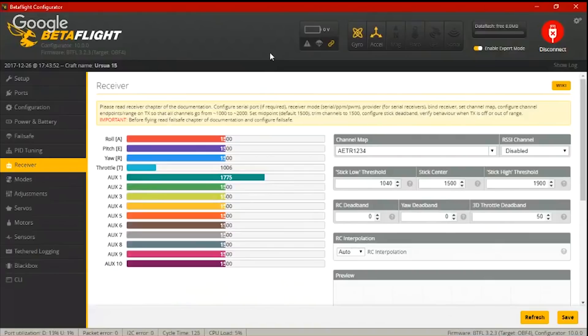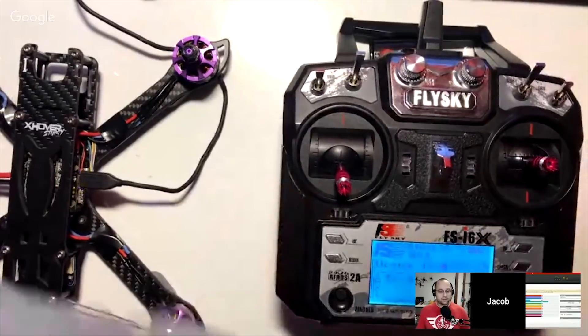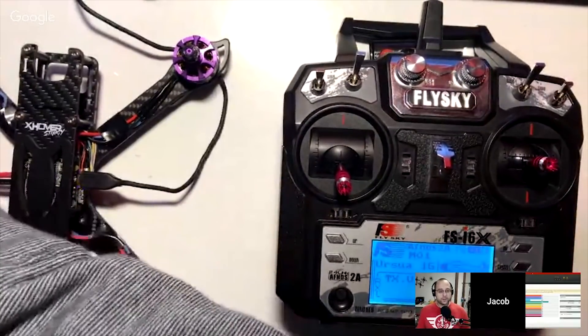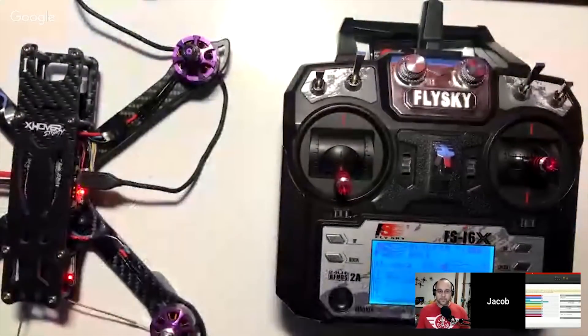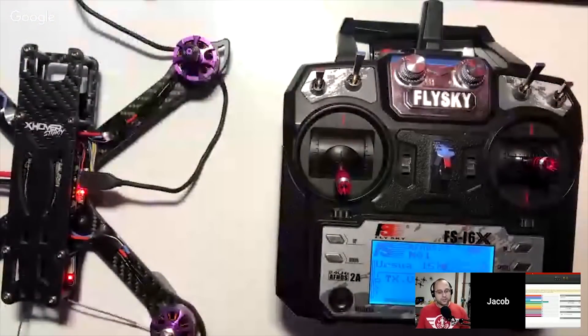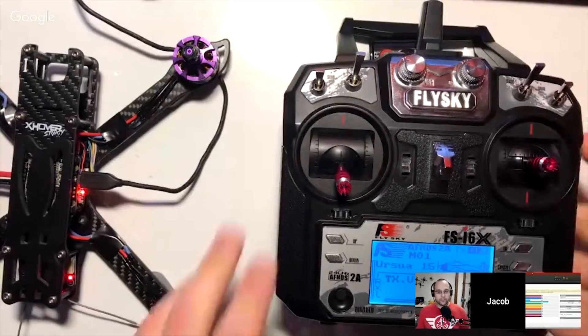I just forgot to do that when I transitioned to the new Betaflight. Yeah, you just transitioned to the standalone. Go ahead and turn on your transmitter. Does your receiver power up from USB or do you need to plug a battery in? I'm plugging the battery. And you do have your props off, which naturally you should. Excellent. And then we'll look here — I see you're at 1500, 1500, and 1006. Go ahead and move the throttle up and down for me.